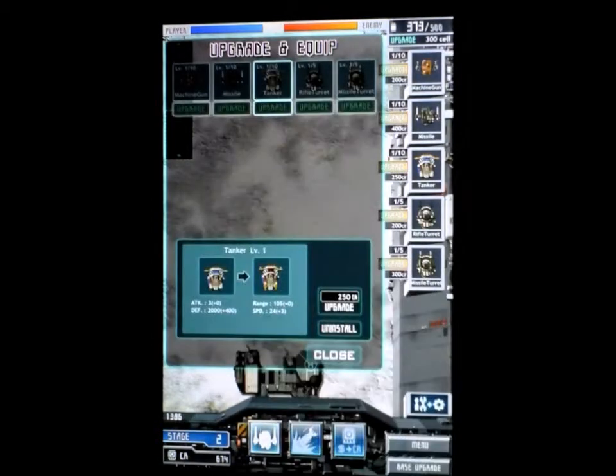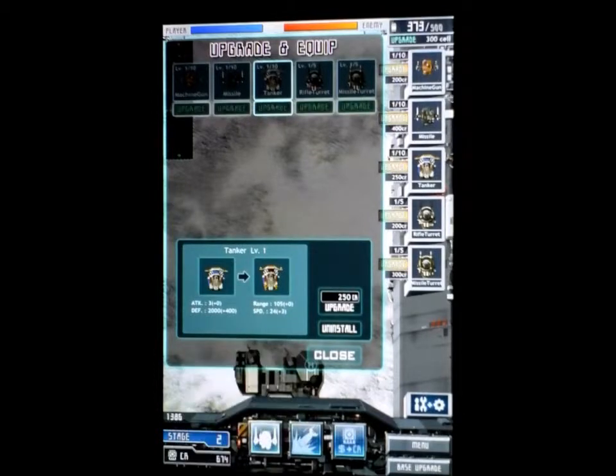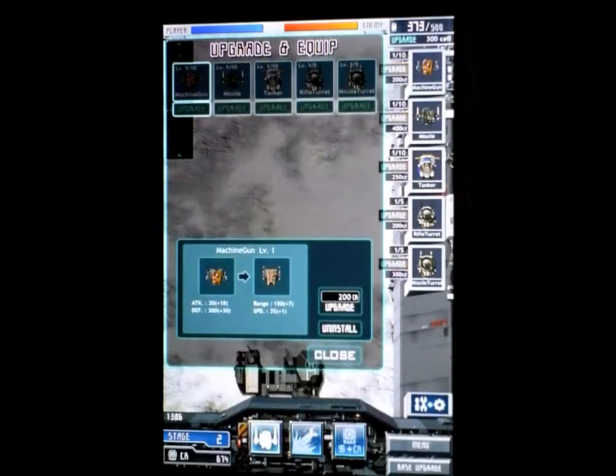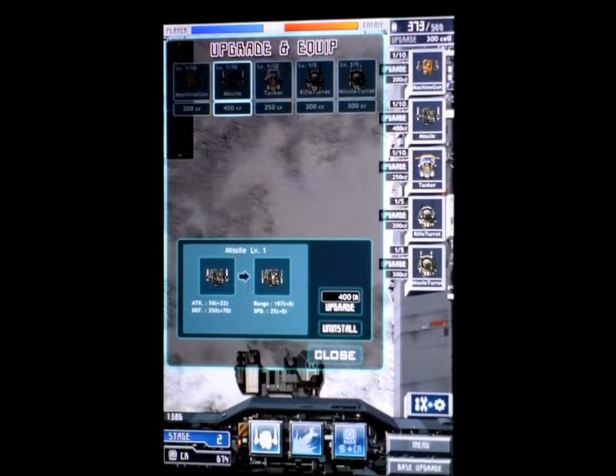Now that I have 674 credits I'm going to upgrade my units. The tanker right now has 2,000 hit points and at level two it's going to have 2,400 — you can see the plus 400 here. The machine gunner has 300 health, so you can see how a tanker with 2,000 is going to be much more effective at taking shots. The missiles are also a little heavier duty than the machine gunner.